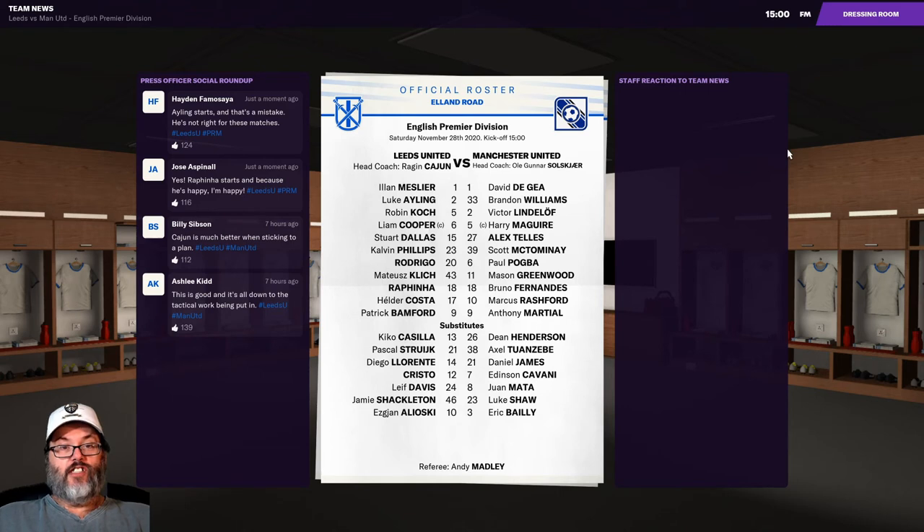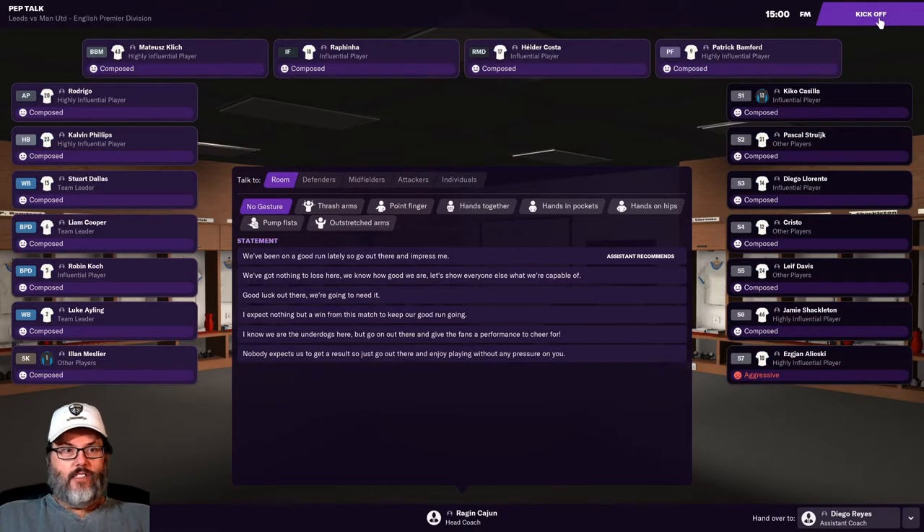Stuart Dallas looking forward to his battle with Bruno Fernandes. I don't know if it's just because I have just a few leagues loaded up, but the game runs very fast — it'll be interesting with a full save and more leagues loaded. De Gea, Harry Maguire, Pogba, Greenwood, Rashford, Dean Henderson on the bench, Dan James — he should be on this side of the equation. Cavani, Juan Mata — they've got some players.